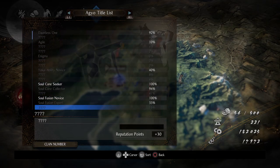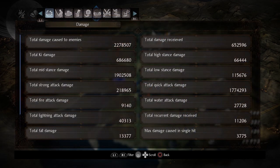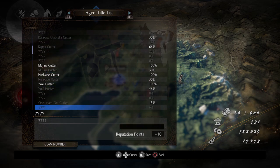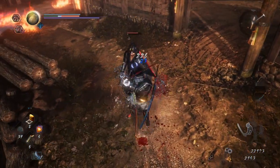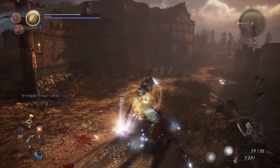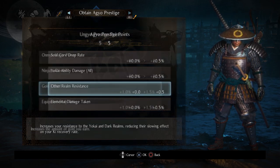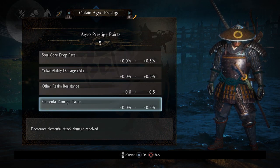Nioh 2 has an internal achievement system called Titles, which allows you to earn additional stat bonuses. There are two achievement lists in total: Agyo and Ungyo. Each contains several challenges with distinct conditions — for example, the Dual Swordsman Ungyo title requires you to defeat 30 human enemies with dual swords. Each title's list is hidden at first, so it helps to diversify the attacks you use to increase your chances of earning a new title. Upon completing a title, you'll receive reputation points, and once you've accumulated enough, you'll gain a prestige point to acquire a stat bonus in the prestige summary screen. Check your titles often to further strengthen your character.